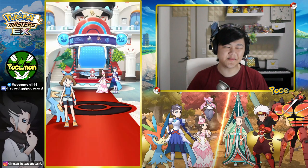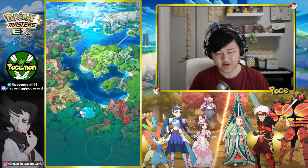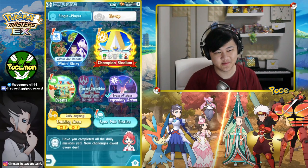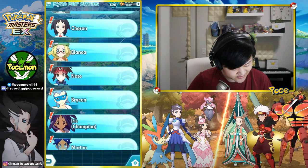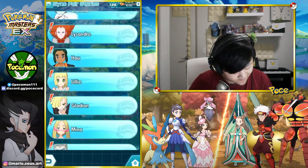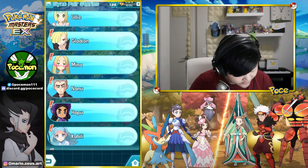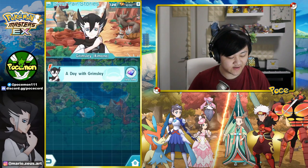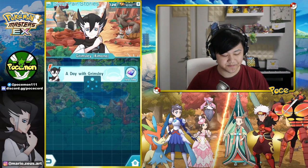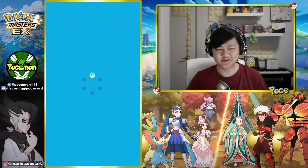Let me check out — does he have a Sync pair story? I'm thinking maybe we'll do the Sync pair stories and unit showcases out of the summoning frame. Actually, is his Sync pair story just the event thing again? Wait — is he Alola? He's Alola. Why is he Alola? His theme skill is Alola even though he's from Unova.